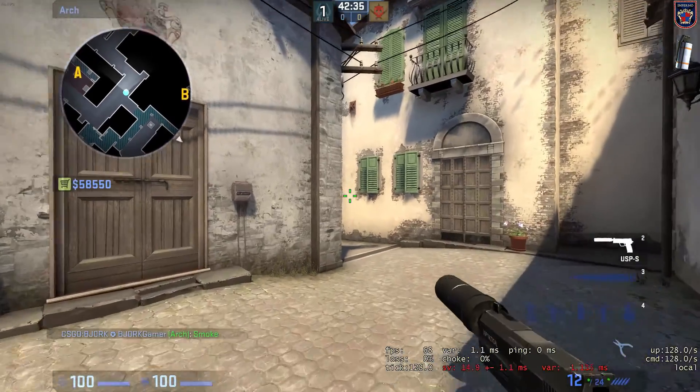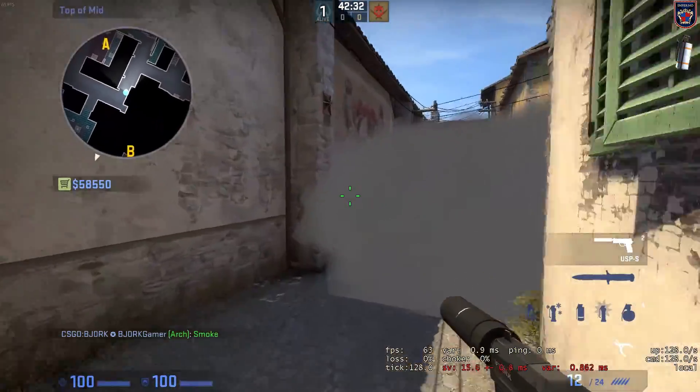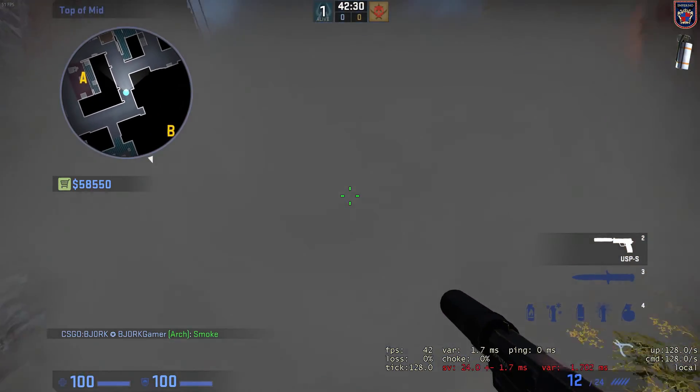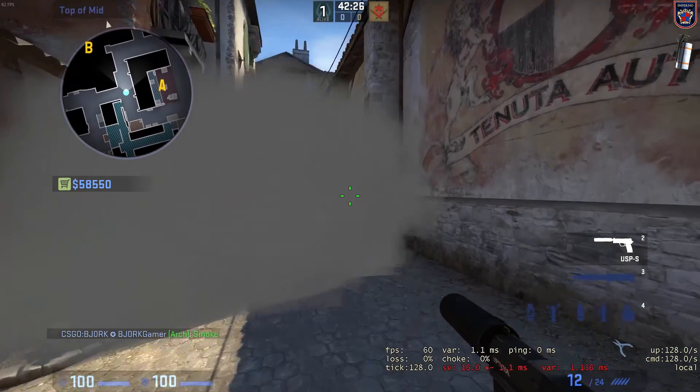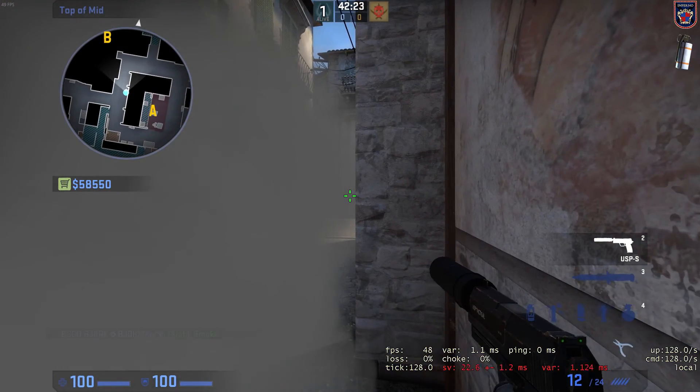You will smoke out the Arc and Shopee so the T's can't see you or rush you, and you can see them.